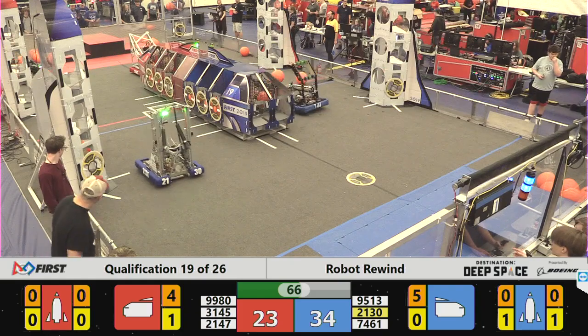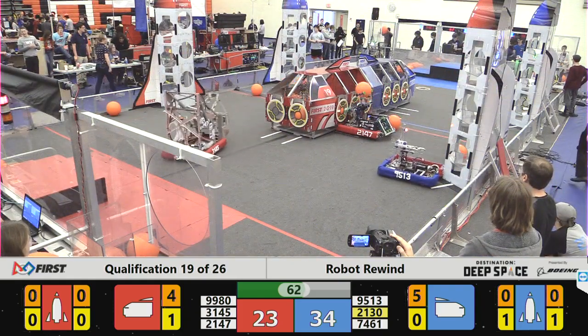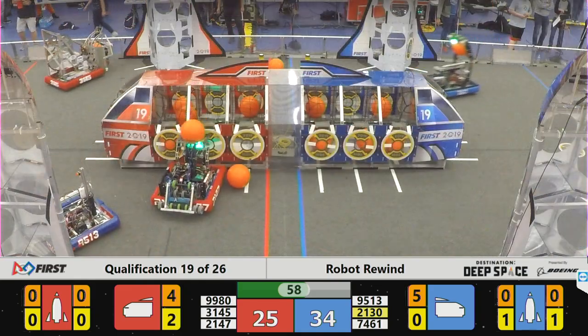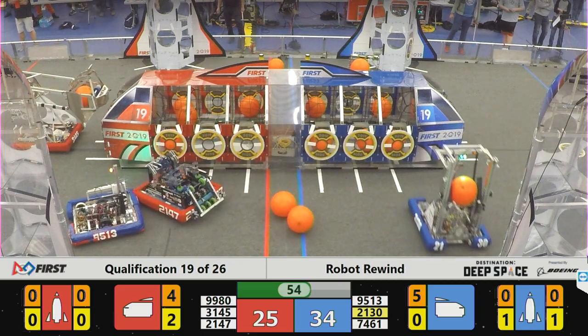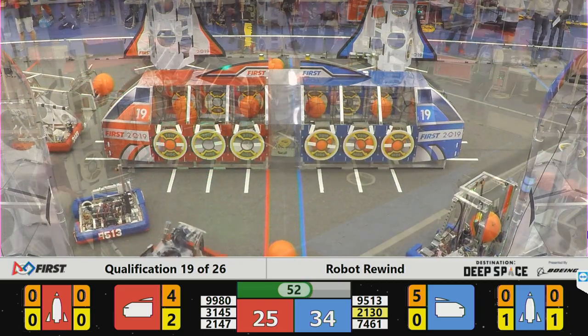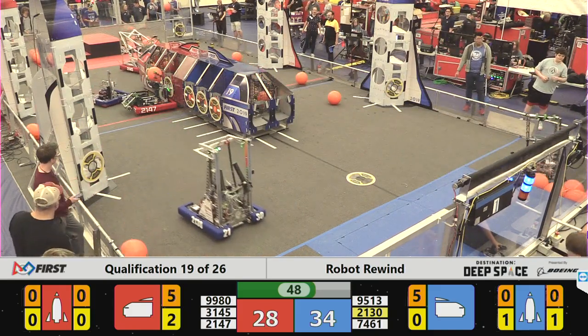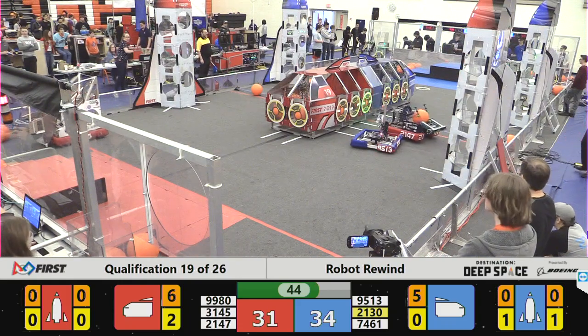3145 says we don't need that kind of drivetrain, as they slide in and place the final hatch panel on their cargo ship. There is heavy defense being played on the red side of the field. On the blue side we have 7461 working to fill up the cargo ship as their alliance partners, the Alpha Plus team, try to finish up that rocket.